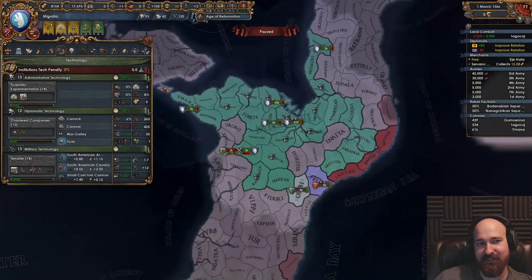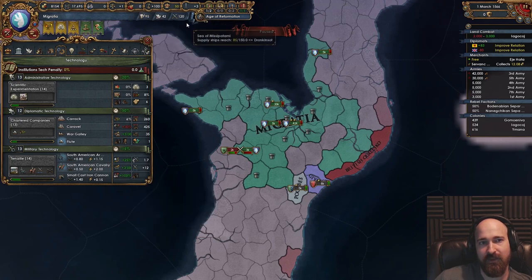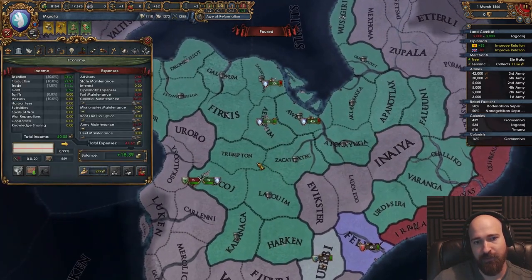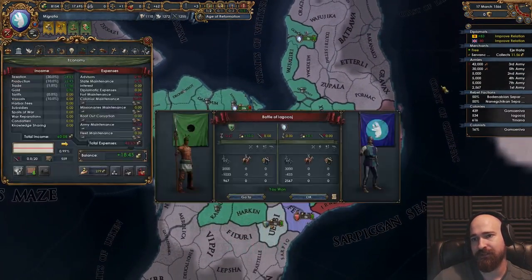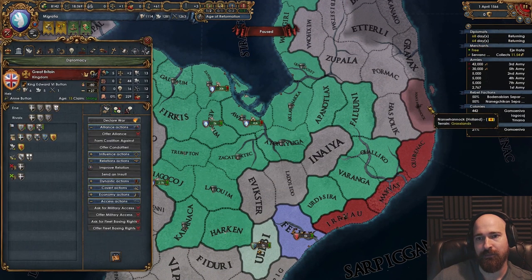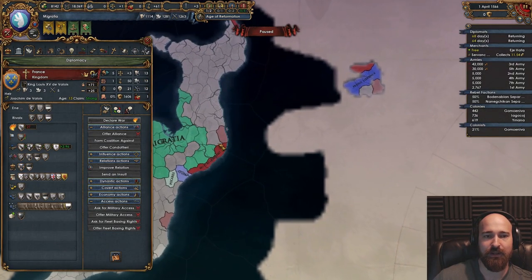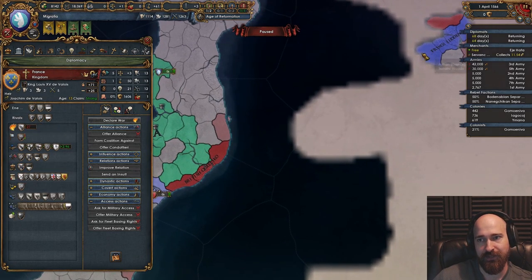Let's just take a snapshot of where we ended up — we got to 13, 12, 13. And we ran out of monarch points there. So we'll keep on stockpiling points for now. Let's just hope that no one attacks us. We need to start spying on Great Britain and probably on Holland. France has better diplotech — 13, 13, 12. Yeah, we'll spy on France and Great Britain.